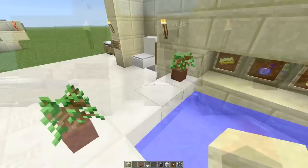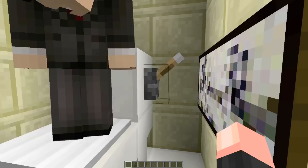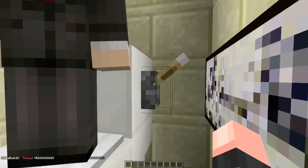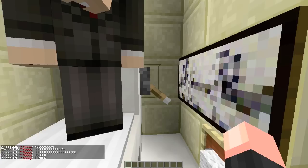Next, we have a fully functional toilet — well, not fully functional in the sense that you can't actually go in it. But when you hit this lever, it will make a flushing sound. I'm going to turn up my volume, and when we hit this lever you will hear a flush.